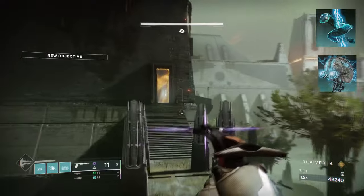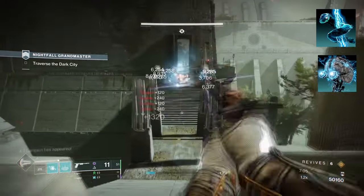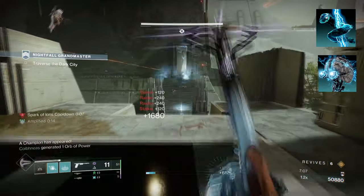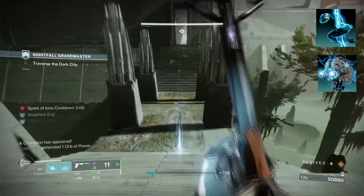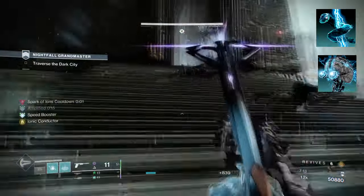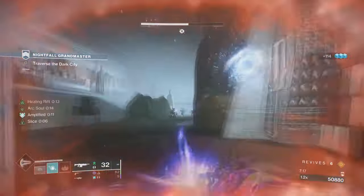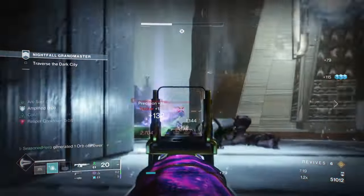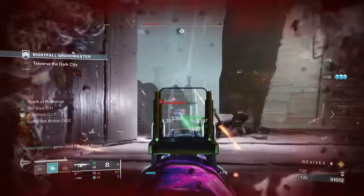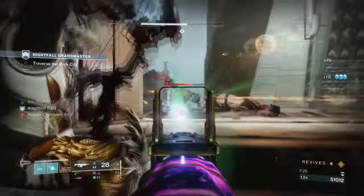To start, you're going to want to have Arc Soul where casting your rift will grant you an ally as an arc soul, and while amplified your arc souls fire faster. Then you want Electrostatic Mind where defeating a target with arc abilities or jolted targets creates Ionah Traces, and collecting traces makes you amplified. The arc souls along with the Ionah Traces effect will allow us to have supercharged arc souls at all times, used against minor to major threats.